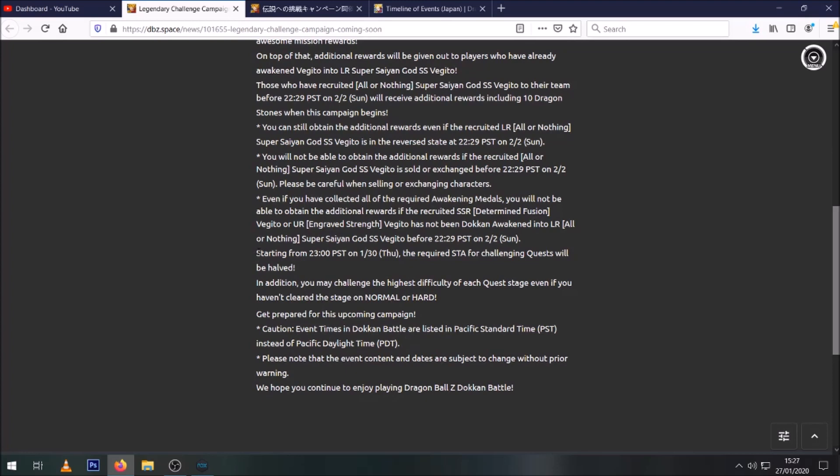This is where they're trying to make it easier. They're going to half the stamina for all quests — really useful even if you don't need to do the Vegito farm, since being able to farm your rank basically twice as fast is super useful. In addition, you can now challenge the highest difficulty of each quest stage even if you haven't cleared it on normal or hard.